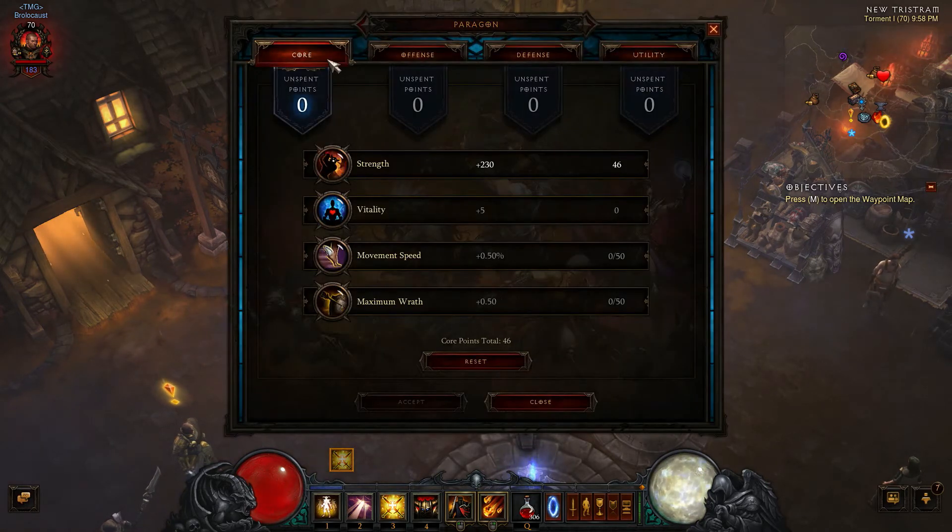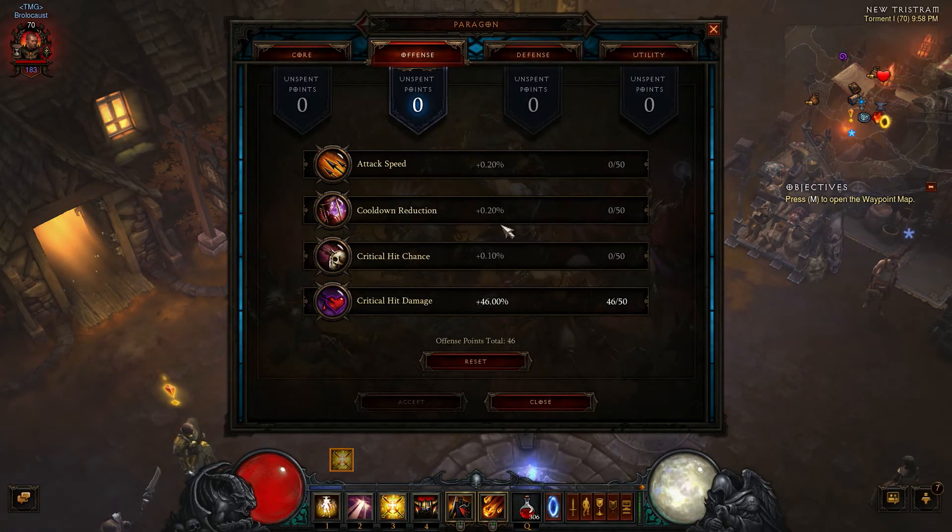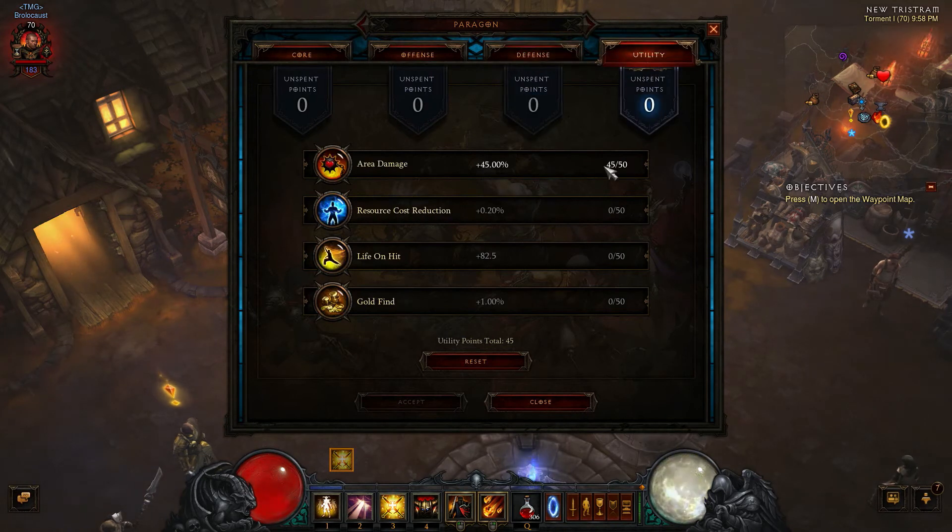Paragon Points: you're going to need Strength, cooldown reduction, then crit damage — or the opposite order, it doesn't really matter. Defensively, All Resist. Utility, Area Damage or Life on Hit — either or. Resource cost reduction is useless in this build because there's no resource being used.